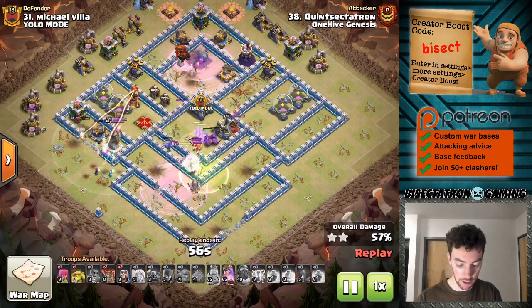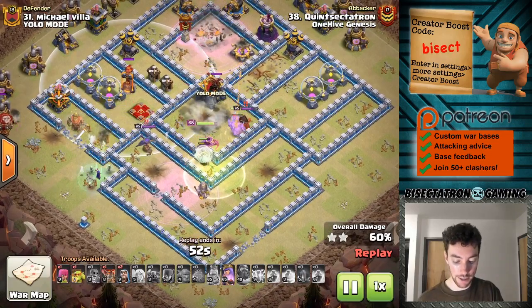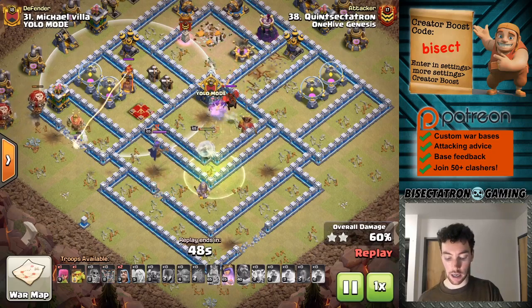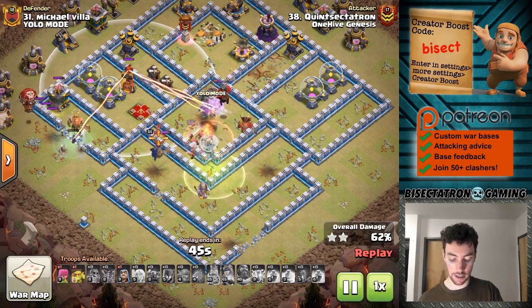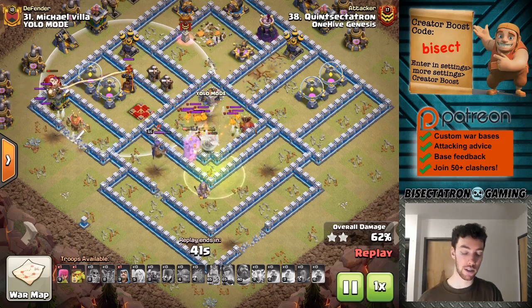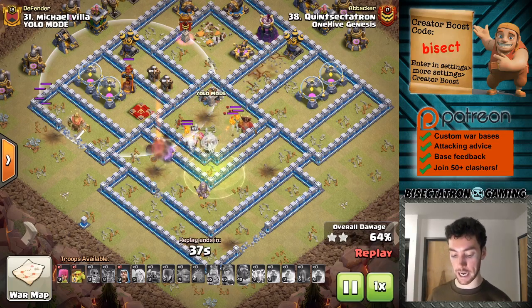Everything going in at the same time would have soaked up that inferno better, kept those witches alive, engaged the queen — just really taking that damage into the middle where I could have managed it better. The hound came out late and was going to suck up the queen's most powerful shots there. So just disjointed — some pains of getting back into it.